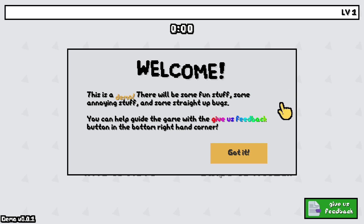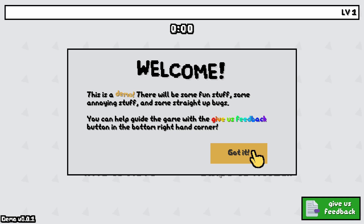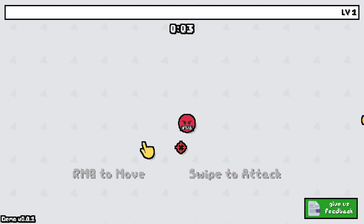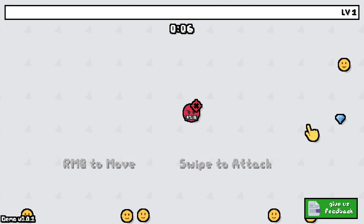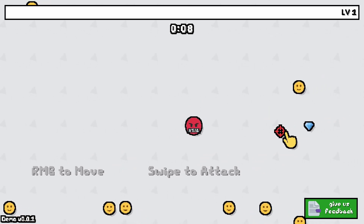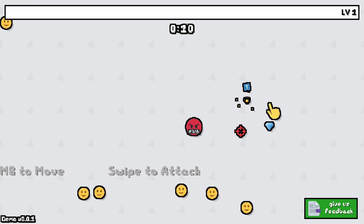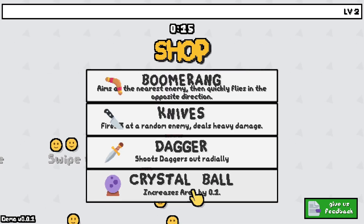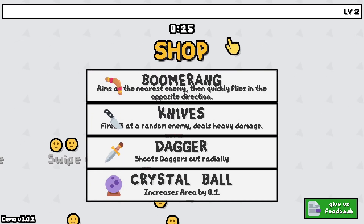This is a demo — there will be some fun stuff, some annoying stuff, and some straight up bugs. You can guide the game with the 'Give Us Feedback' button in the bottom right corner, so it's nice that they're actively looking for feedback. You click the right mouse button to move and it looks like you mouse over the enemies to attack them. That's kind of interesting. One thing they did say is it's inspired by Cookie Clicker in addition to Vampire Survivors, so I guess with the mousing over, that kind of makes sense.